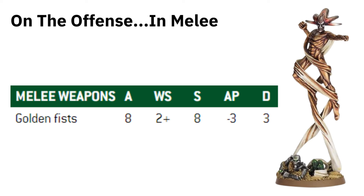In melee with the Deceiver, you've got the Golden Fists — 8 attacks, hitting on 2s, Strength 8, minus 3 AP, and 3 damage per hit. He could go Terminator hunting; if any of these go through it literally removes models. I think the Deceiver is in an unfortunate position because the other three are more favorable, especially the Void Dragon as a newer model. But the Golden Fists aren't a bad weapon.